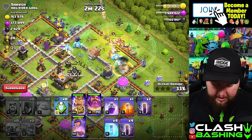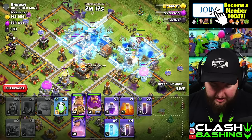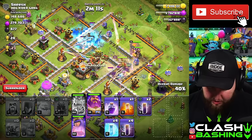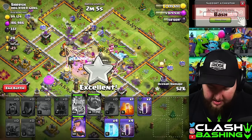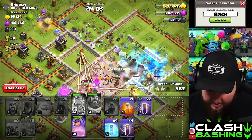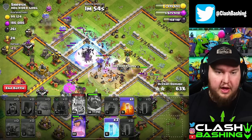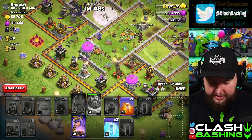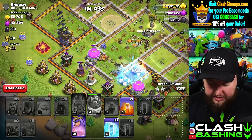Let's go ahead and let everything work through here. The Queen is going to follow in. The Log Launcher is going to get some damage onto the Eagle, which is great. I'm going to pop King ability and then hit Warden ability to Rage up these Valkyries, the Yeti, and everything else going inside. The Queen should get to this multi right here. We get that Wizard Tower down, and now we can drop all the Bat Spells right on top of that multi-target Inferno and freeze it. With all those Wizard Towers cleared initially, we're pretty good from here.